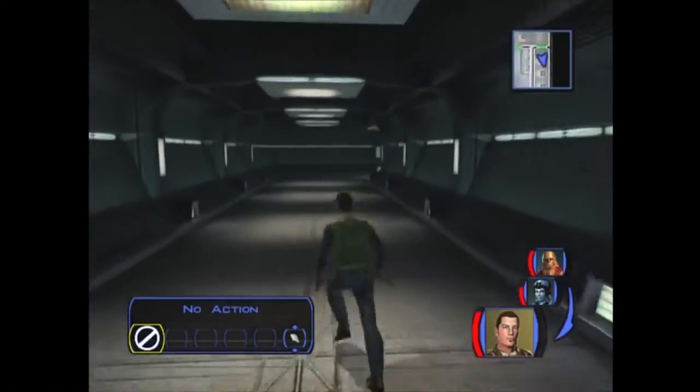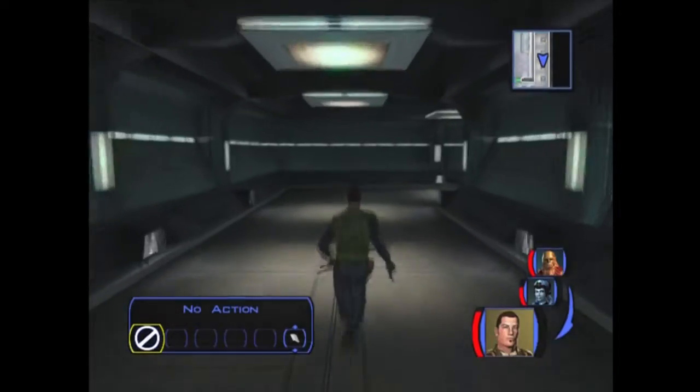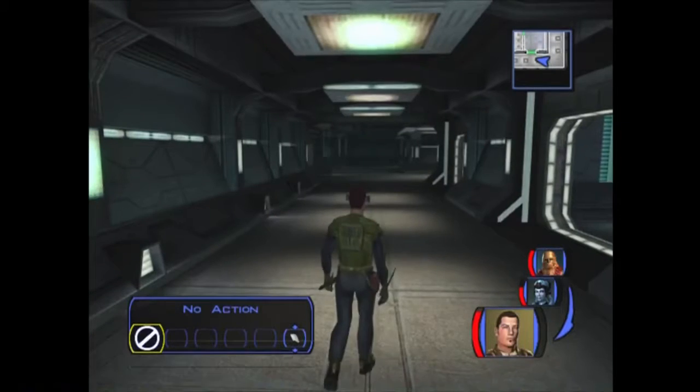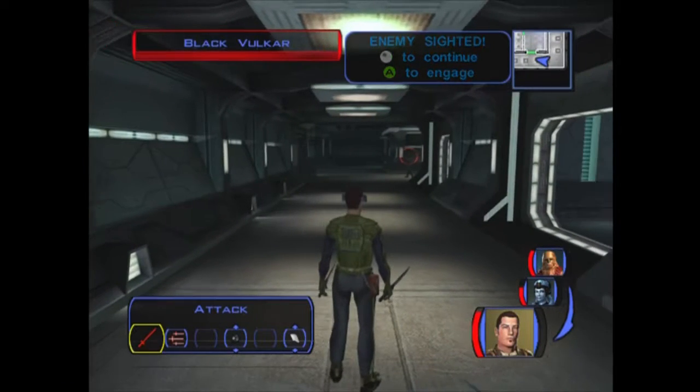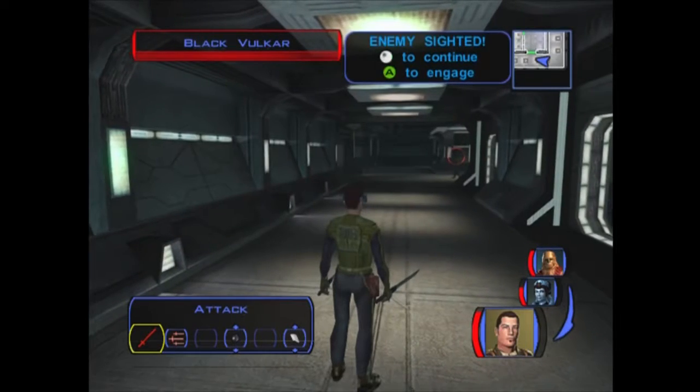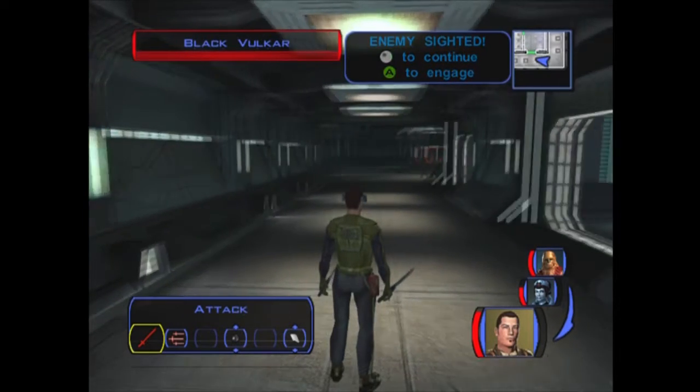You probably could get lucky with some ion grenades thrown by all three of your companions at once before you get killed, but it's really not worth the effort. In this area we've got a couple of guards - there's a Black Vulkar there, and then right around the corner to the left there's another Black Vulkar, so we just have to be kind of careful.